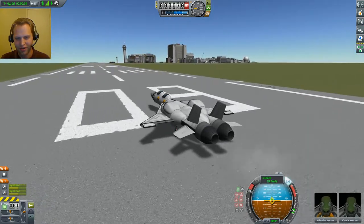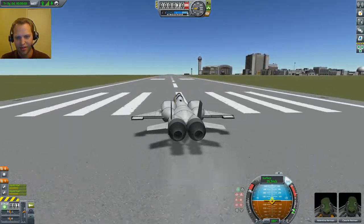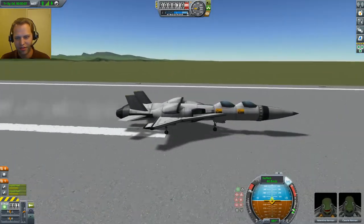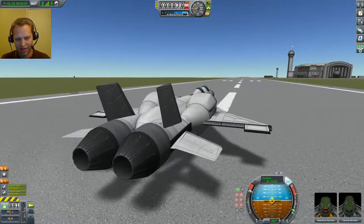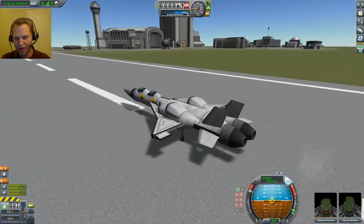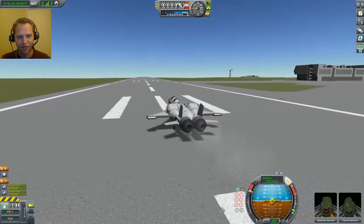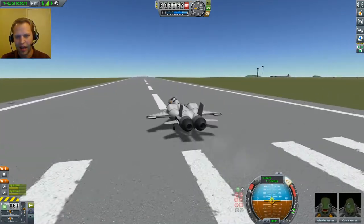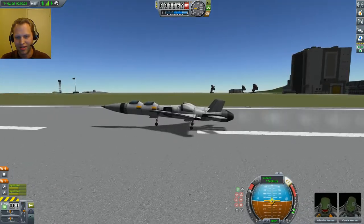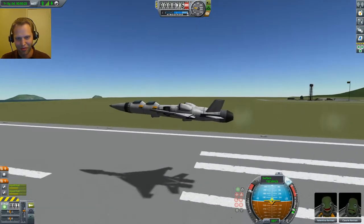The first thing I noticed about this update is that the audio changed and now my jet engines sound off. It sounds like some kind of electro-mechanical background noise. It was so good in the old version — this 1.4 kind of ruined it. Seems like they ruined the jet engine noises.